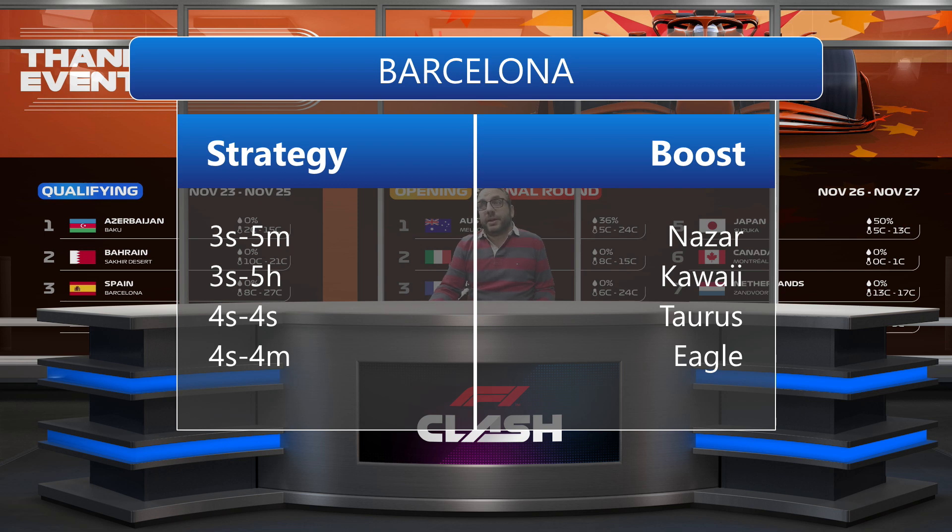For the first strategy — three laps with soft and five with medium — we choose NASAR for our boost, which gives us tire usage for the five laps with medium. The second strategy is three laps with soft and five laps with hard tire, which means we don't need a boost with tire usage, so we can choose one of the best boosts for grip — the Grip boost and Caverns.